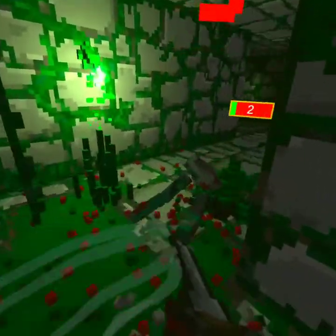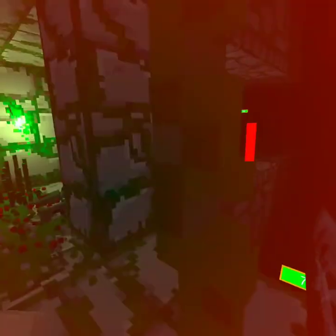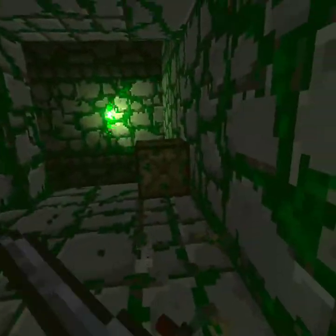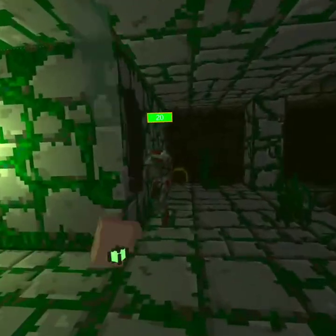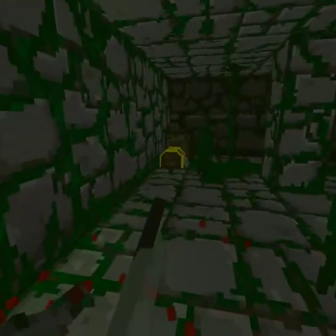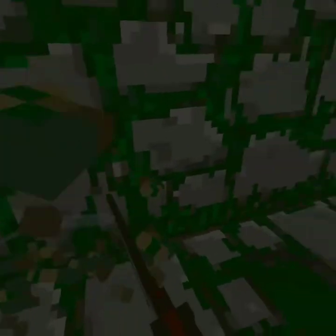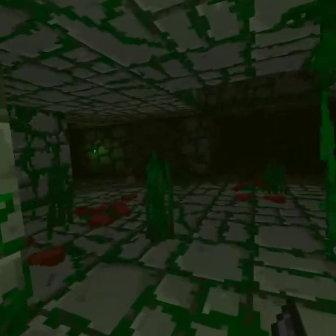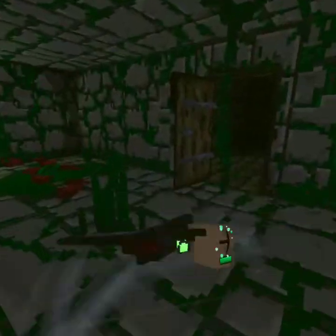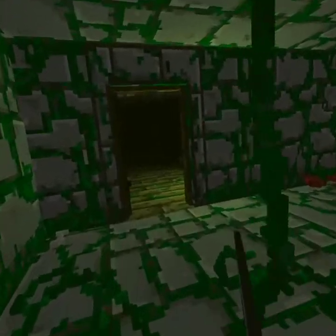Okay, I walked off the cliff. Let's not talk about that, let's just not. Let's take a life steal — okay, I'm gonna take a life steal, which is probably gonna be helpful for the boss because I'm just gonna swing at the boss.